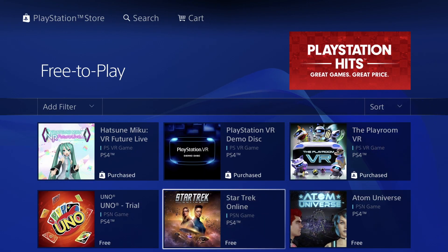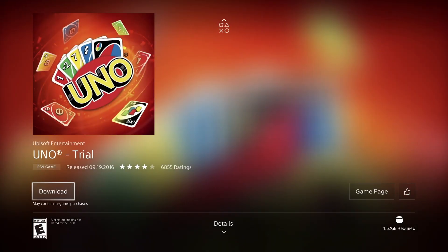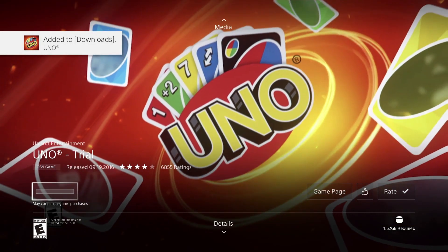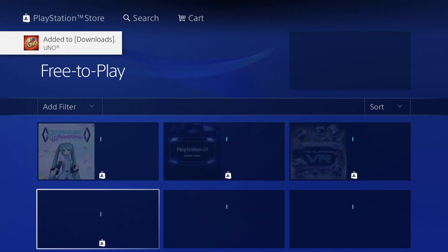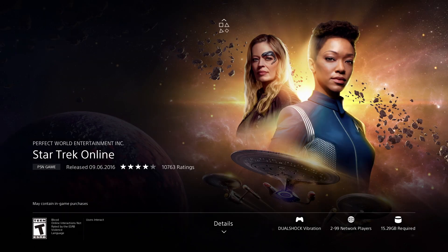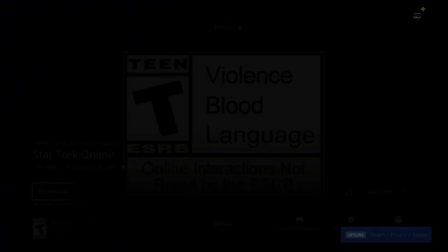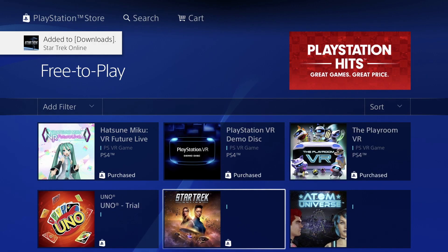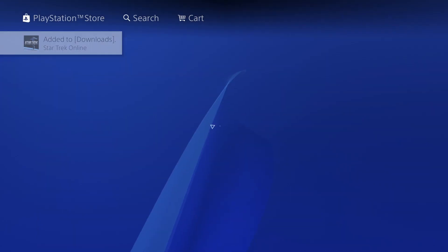Let's scroll down. This is a trial — I usually don't like trials, but we're going to download it anyway. It's good to try to see if you like it or not; it's not the same as a full game. This full game is free at 15.29 gigs — press Download, then we can just go back and keep going.